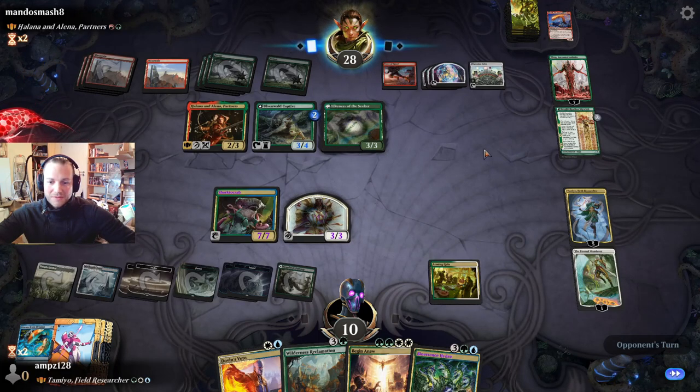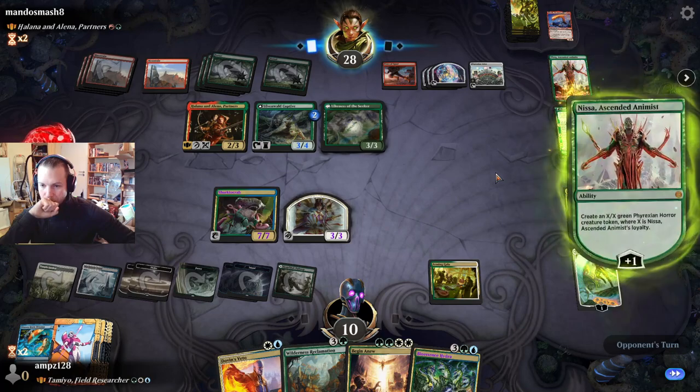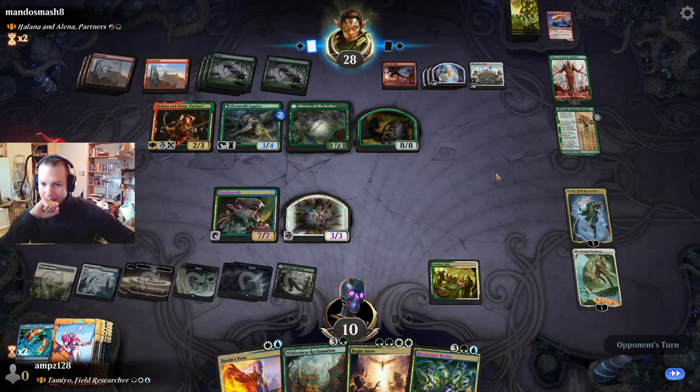Plus four, plus four and trample — oh man. Make the token — our strength multiplies.